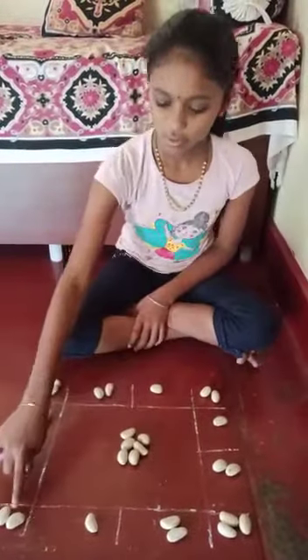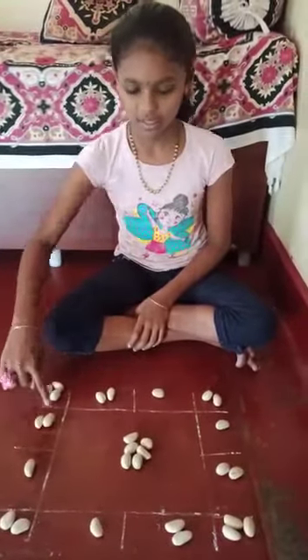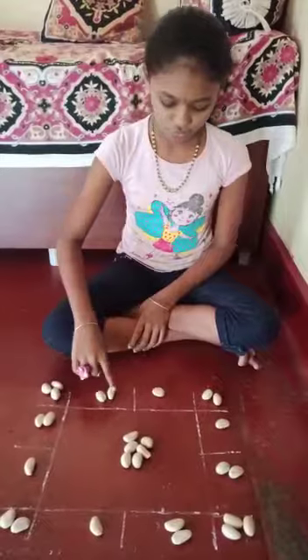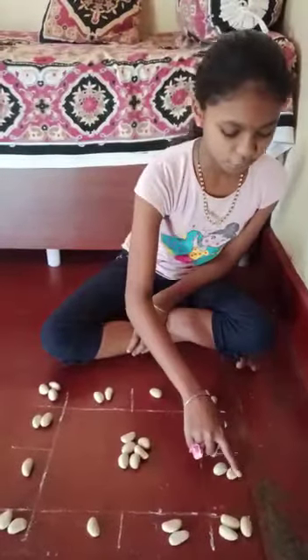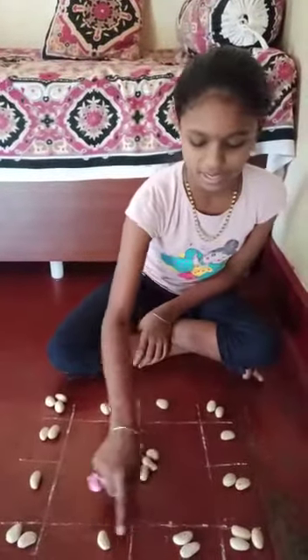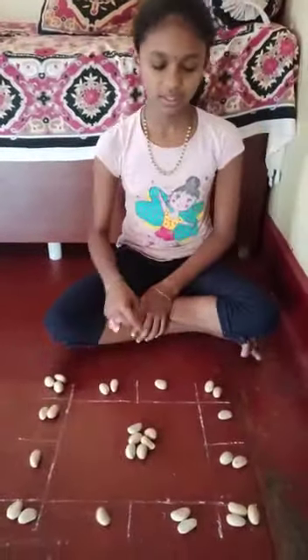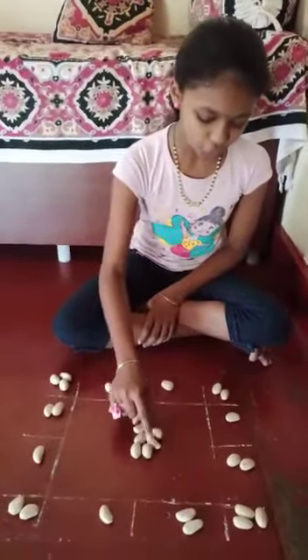there are 4 rows. In each row, there are 8 seats — counting 1 through 8. Each of the 4 rows has 8 seats. In the middle, I have kept 6 seats, counting 1 through 6.